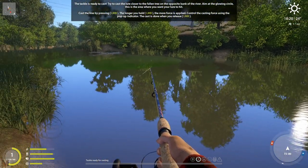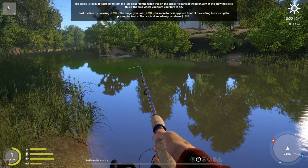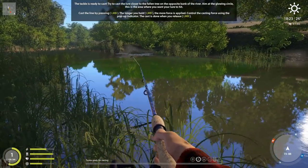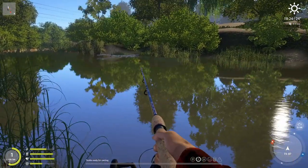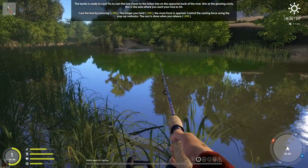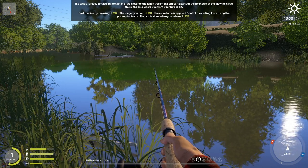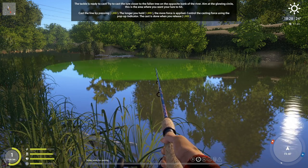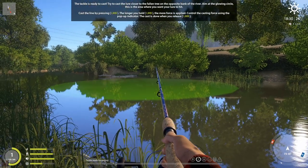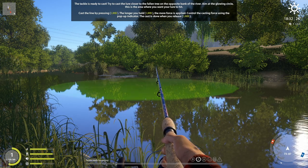The tackle is ready to cast. Try to cast the lure closer to the fallen tree on the opposite bank of the river — aim at the glowing circle, which is the area where you want your lure to land. Cast the line by pressing the left mouse button. The longer you hold it, the more force is applied. Control the casting force using the pop-up indicator, and release the left mouse button to complete the cast.